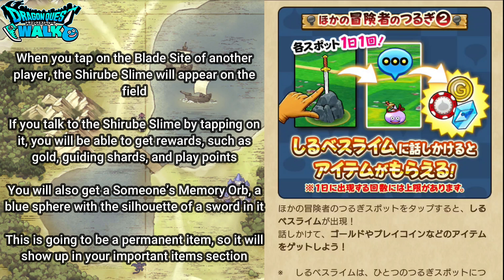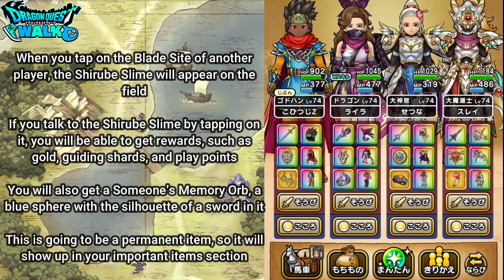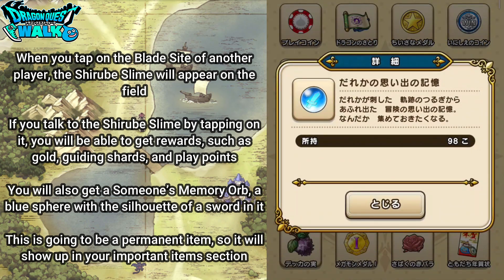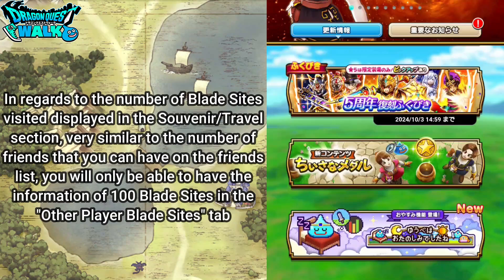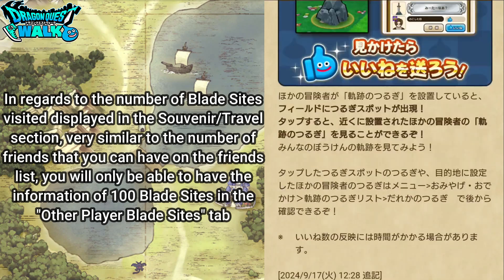The memory orb is a permanent item and will show up in your important items section. It allows you to see the information of blade sights of other players that you have tapped on in the souvenir travel menu. Going to inventory and then important items, you can see this item — someone's memory, record of memories. There is a limit of 100 blade sights of other players that can be displayed in your tab.